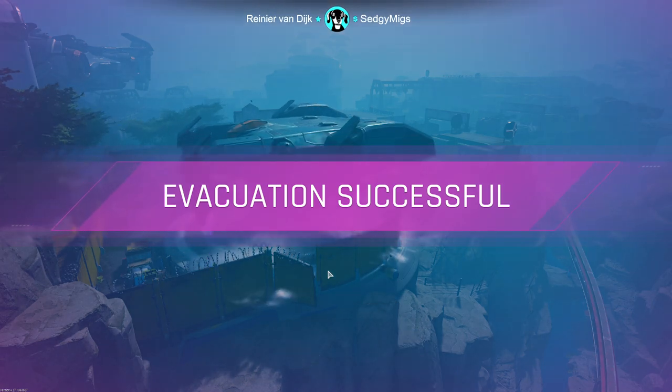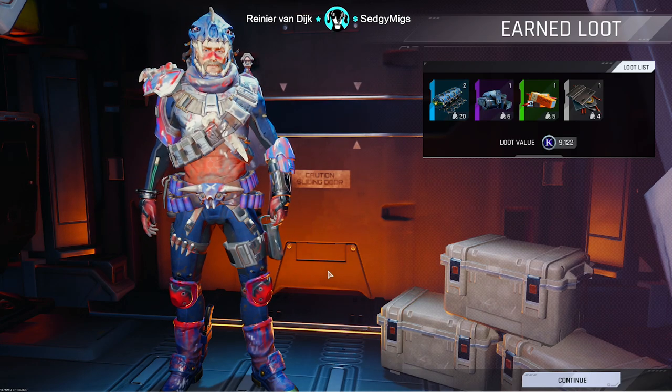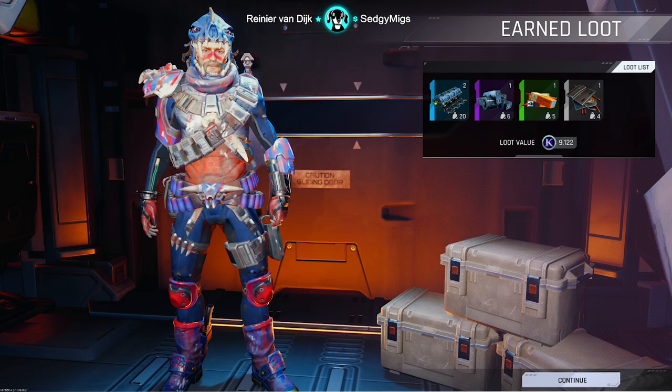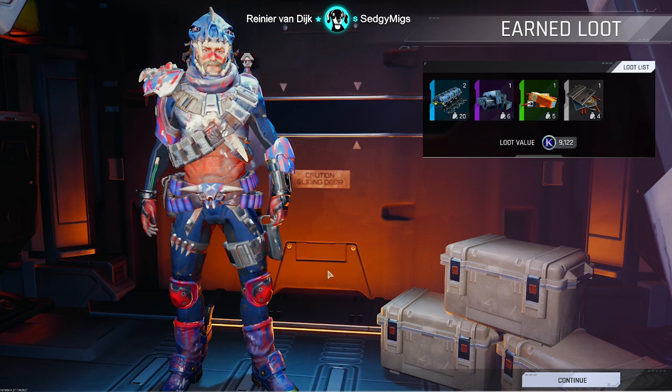The other two items — autoloaders and derelict explosives — can only be found in very high danger areas. Derelict explosives weigh five and are only found in dumpsters and loose loot. Autoloaders weigh six and only spawn in very high danger areas as well, inside industrial crates or as loose loot. All three items can be found in a combination of industrial crates, dumpsters, and loose loot — so now we know what containers we're looking for.